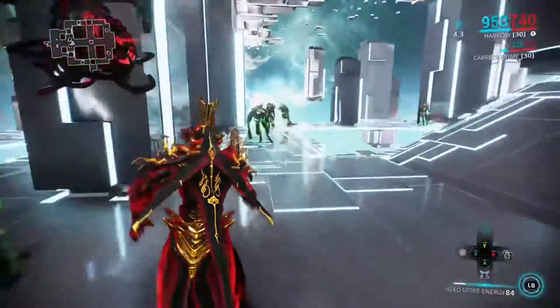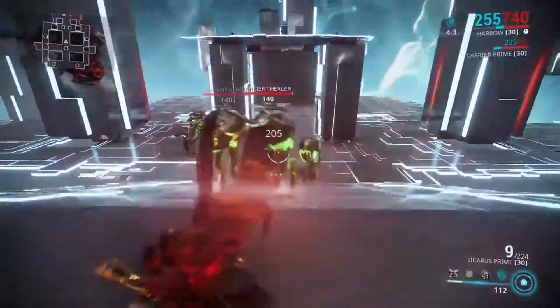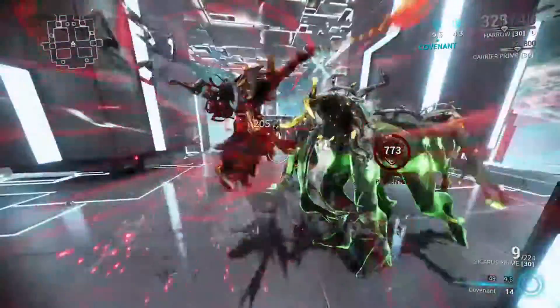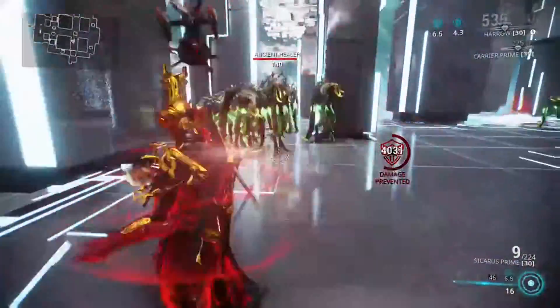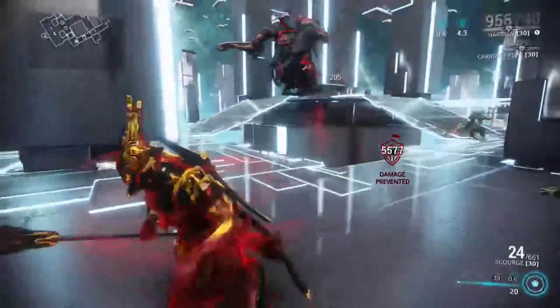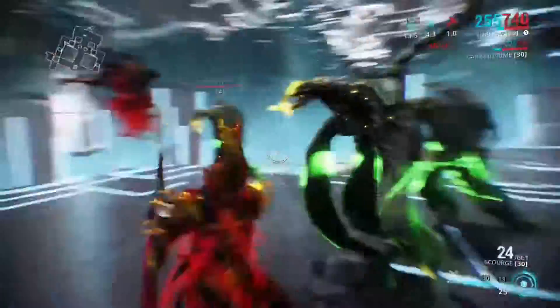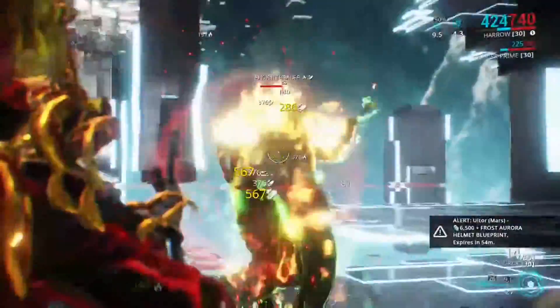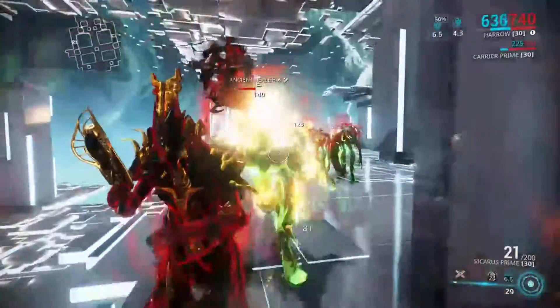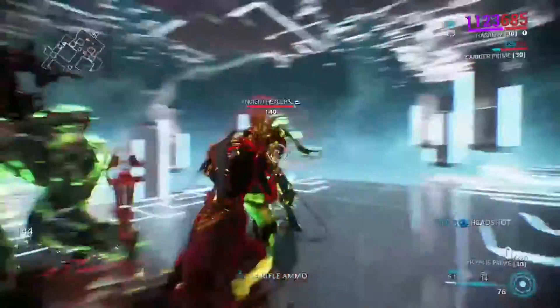Ability 4 grants a shield and vulnerability window, but only for a short duration. While active, you can absorb damage — but it's capped at about 50%. No matter how much damage you take, you are capped to that amount. But once you reach that 50%, it grants a solid threat bonus.